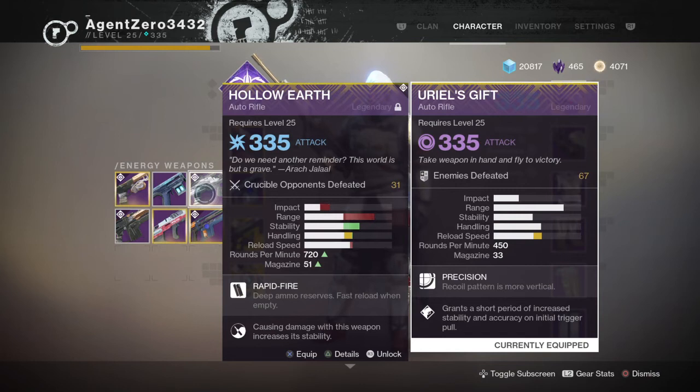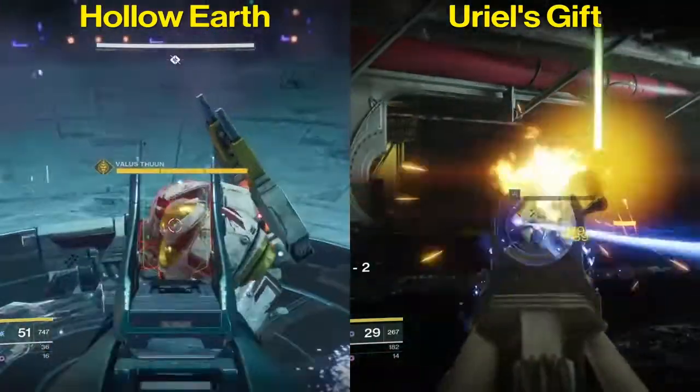The first thing to note is these are two different archetype guns. The Hollow Earth is a 720 rounds per minute auto rifle while Uriel's Gift is a 450 rounds per minute auto rifle. If you take a look at the stats you have to take them with a grain of salt, because while the stability looks better on the Hollow Earth, because of the faster RPM it definitely isn't on the initial trigger pull.